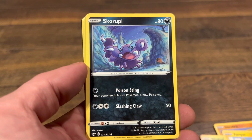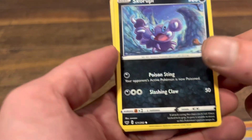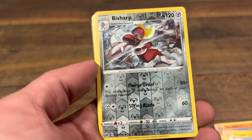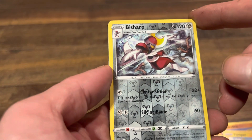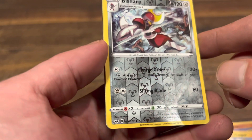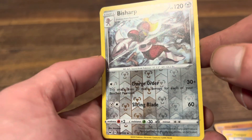Nice looking card and I like that dark — really, really pumps. Next we got a Boltund. Nice foil on that, nice little background on the card there — it's holographic, it's a holo.